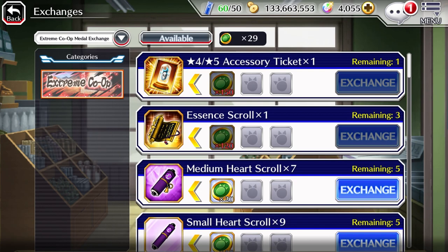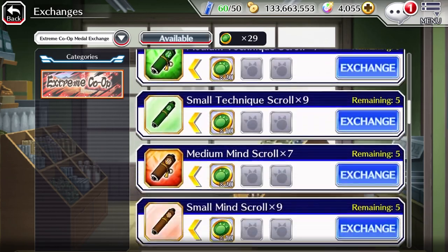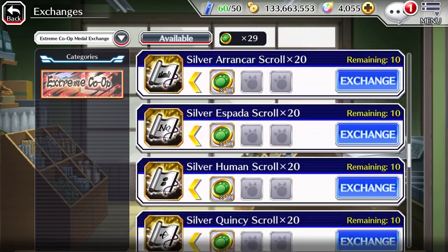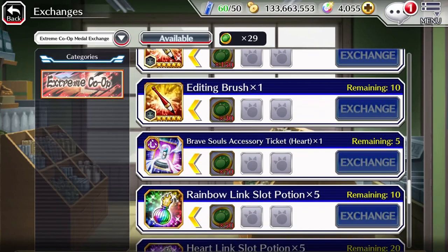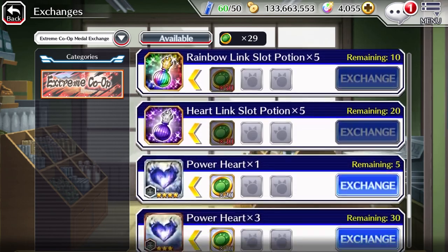Extreme Co-op Medals. I actually don't have much experience here, so I can't give an actual representation on how valuable these medals are. That being said, I followed a trend with the other medal exchanges: essence scrolls, editing brushes, accessory tickets, and potions are all good.